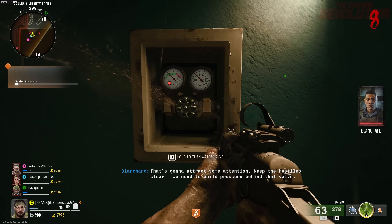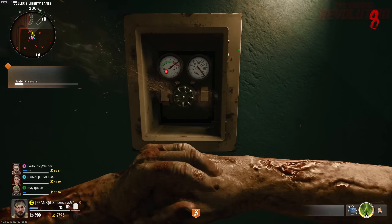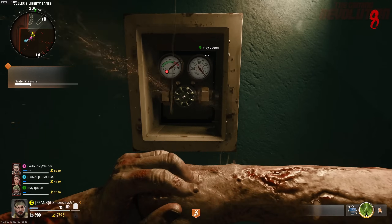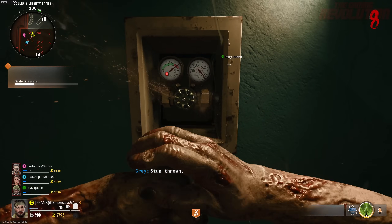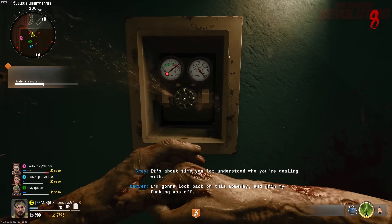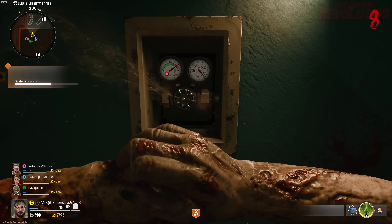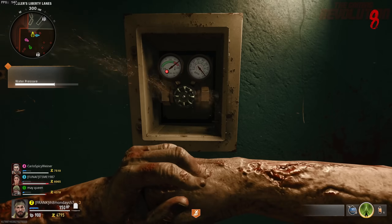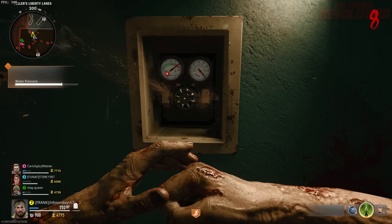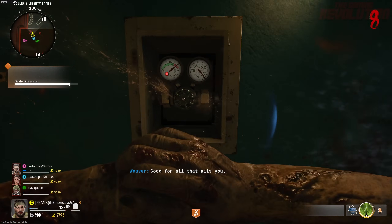You need to keep turning the valve for about 30 odd seconds, which is quite difficult if you are on solo, which is why you need to do this on a lower round when there's not too many zombies, because if they're attacking you, you're going to be interrupted. You can throw a monkey bomb or try and do it in between rounds. If you're in a multiplayer game, it's obviously easy — just have someone to protect you. Also, you cannot leave the bowling alley, otherwise it'll reset. But the good news is you don't need to turn it all in one session, so you can keep turning it from the point it was left.